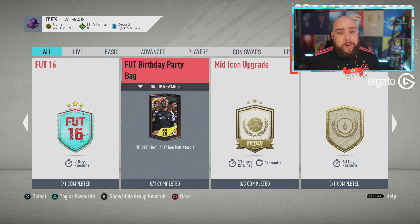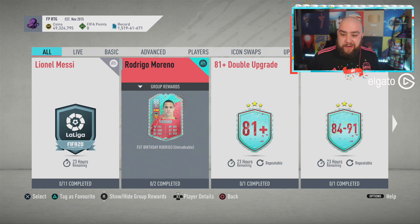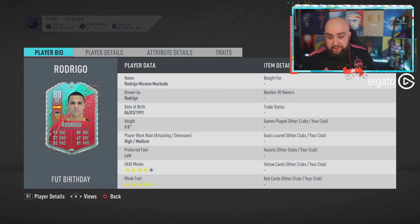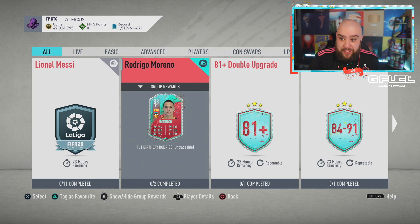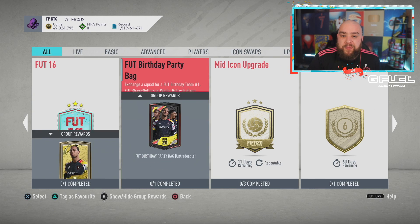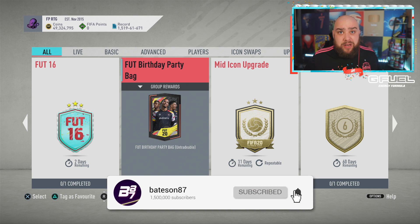Hi guys, welcome to another video. It's an 87 10-foot Birthday Party Bags new SBC out today. We're opening some viewers' as well as mine. They've also released FUT 16 and Rodrigo Moreno, which looks pretty good - five-star weak foot, four-star skill moves. If you guys are looking for that La Liga striker, he's just arrived. Leave a like, subscribe if you like this type of content.